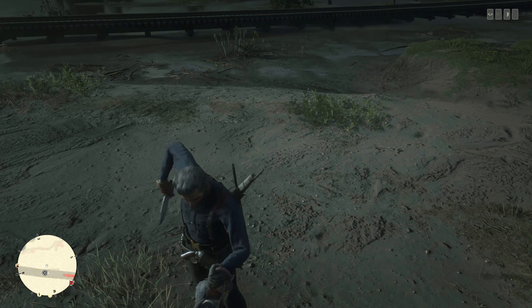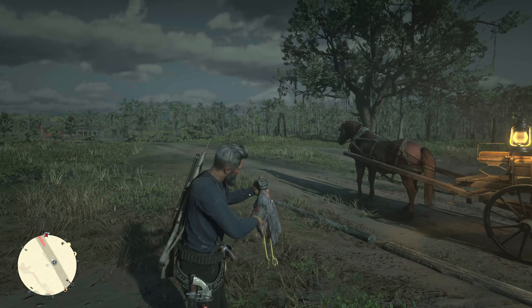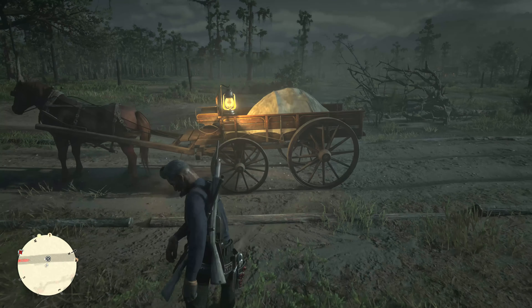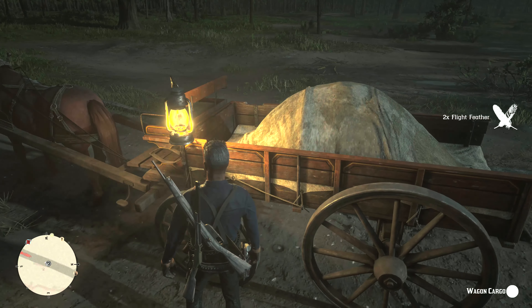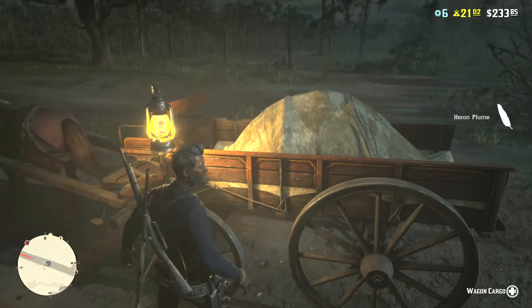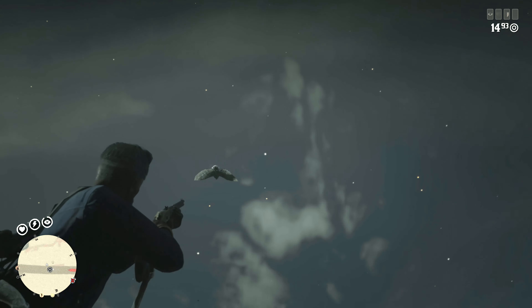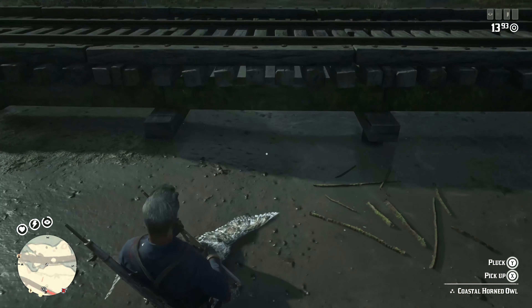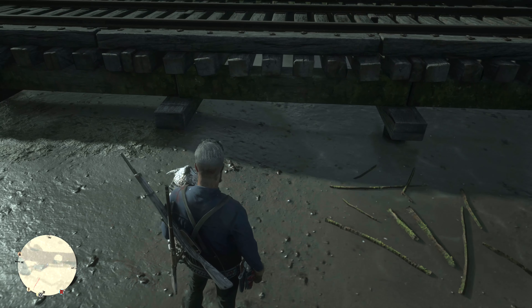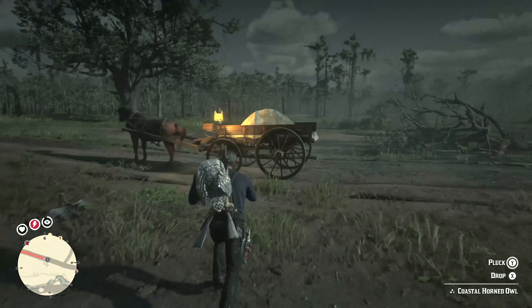At this point I have 14. I almost debated taking this into town just to see what price I'd get selling everything there — that's an option, and you could get a decent amount of money. But it's not going to be the same as what you'd get from a sale with the wagon, basically selling your merchandise. With the medium-sized wagon you're looking at $150 plus all the XP, which is a huge chunk. So right now it's definitely worth it to just take this back to Cripps.